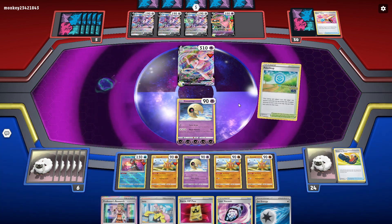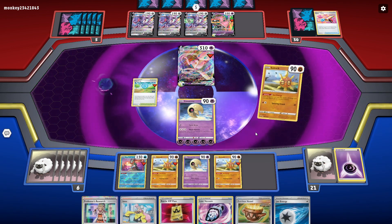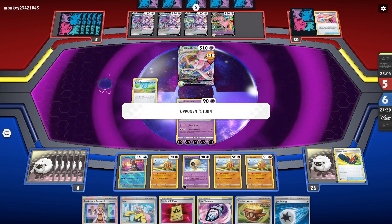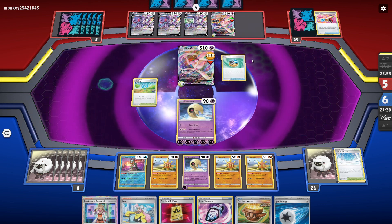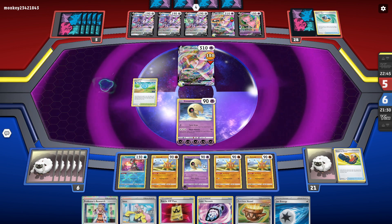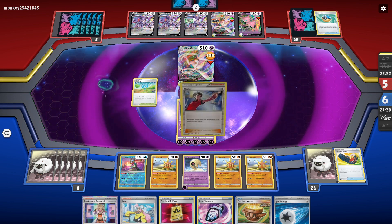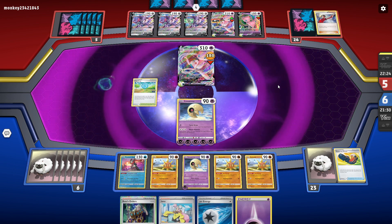I think what we do is we could Counter Catcher and pull up their other Mew and knock it out so we don't have to deal with a VMAX later, but I think it's better to just get the damage on this one and worry about having the Counter Catcher for later. So I think we just Iono here and look for one more Solrock. We did find it — we can place that down. We'll spin the Pokestop. Got ourselves another energy, so we're going to attach that to the Lunatone in the back and attack now. Put the damage down onto the Mew VMAX. The Judge doesn't really matter to us because we didn't have anything we really needed, and there's the Boss's Orders — so that's even better for us, because now if they choose to retreat, we still have a way to pull it right up.